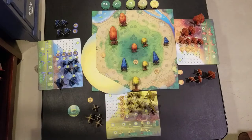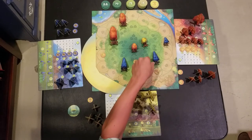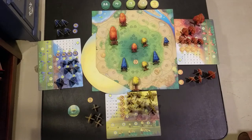There is an exception: if the tree in shadow is bigger than the tree casting the shadow, it does receive light points. And that's exactly the case here. The small tree casts a one-tile shadow, but the tree in that space is a medium tree, and thus it gets the light point since it's bigger than the small tree.